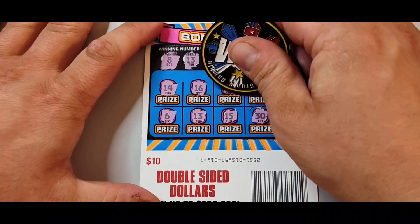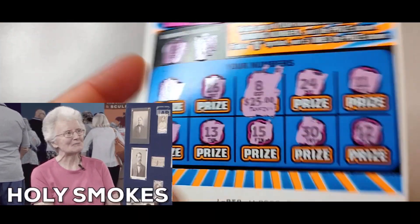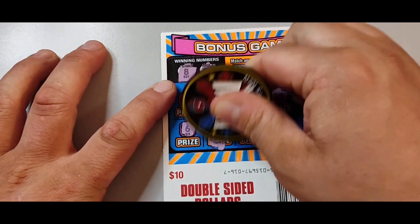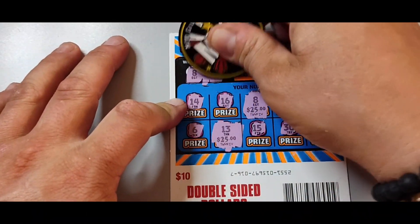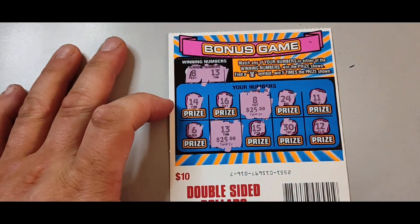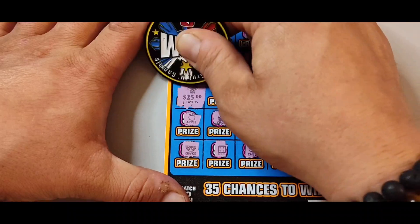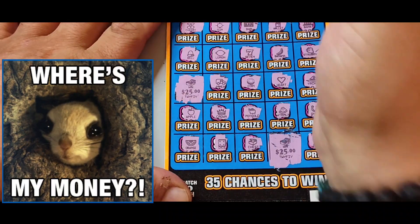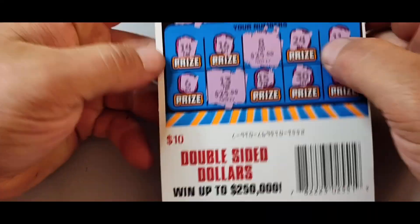Let's see what we got, guys — 8. Holy smokes! 25, 13, 25 — 50 bucks right there, guys! We got 50 on the back. Told you guys in the live on Tuesday I had a feeling I'm going to like this ticket. Heck yeah, dude! That's 75. Hundo — let's go! Sweet 16, boom! Heck yeah. Decent.